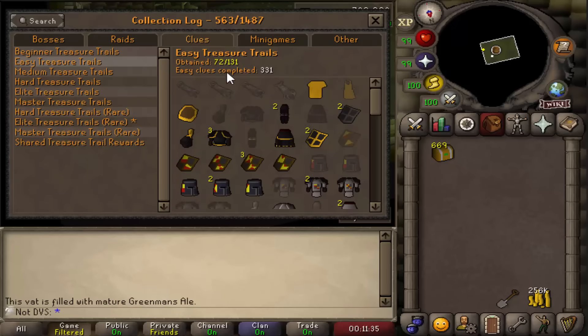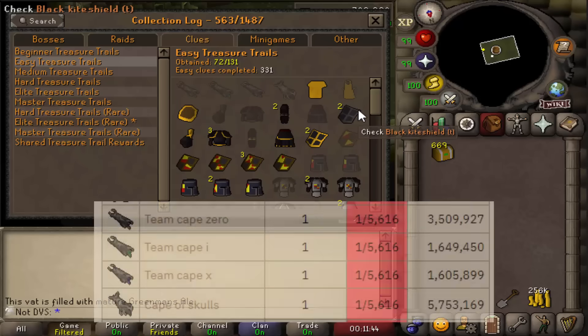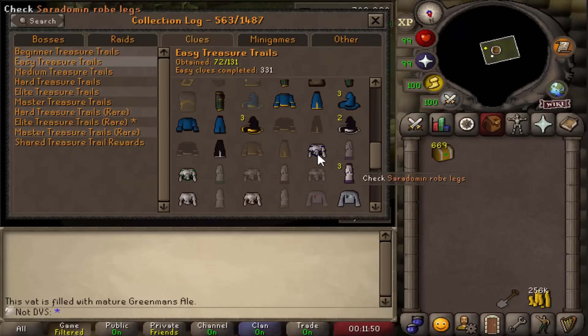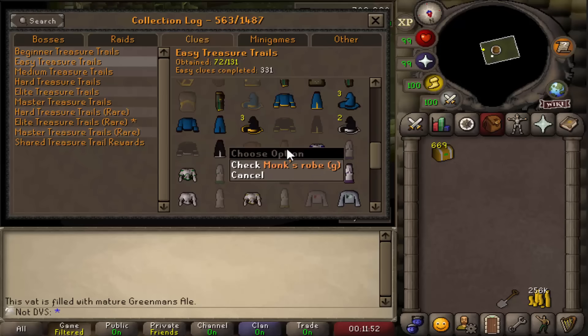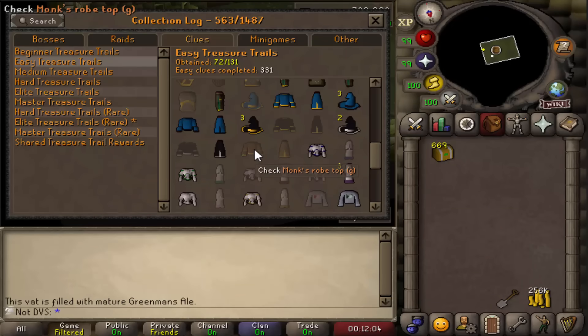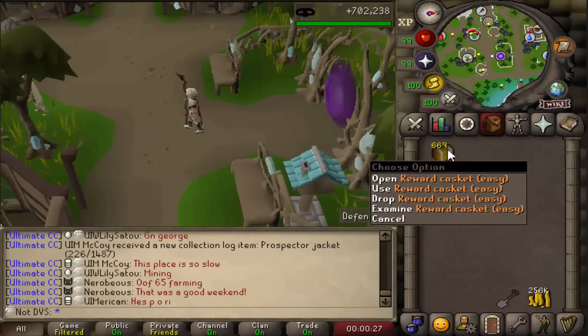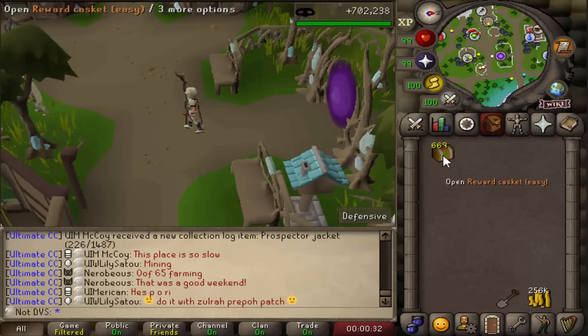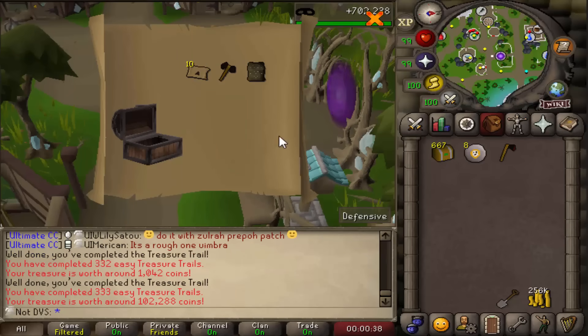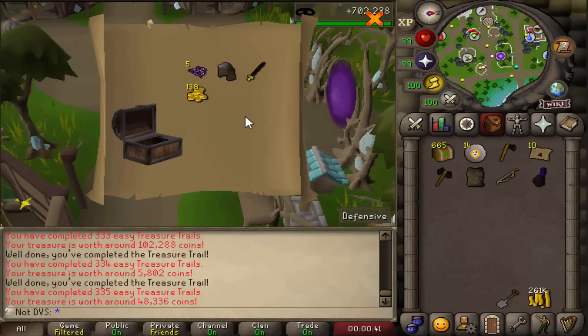The big items I'm looking for in the easy clue log are the top four team capes, all at 1 in 5,616 drop rates. The main thing other than those are the Monk Robe G pieces at 1 in 14,000 — these are usually what make people go insane amounts of easies to green log it. So if there's anything from this opening I want to get, it's both of those pieces. There is a 1 in 50 chance I get a Master Clue from these. For the most part I'm just going to show you guys the uniques I get — I'll see you if I get a unique.